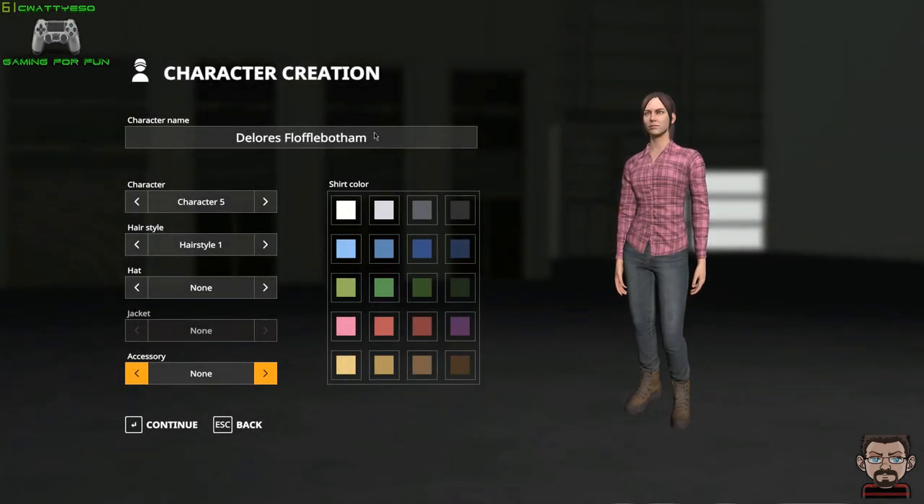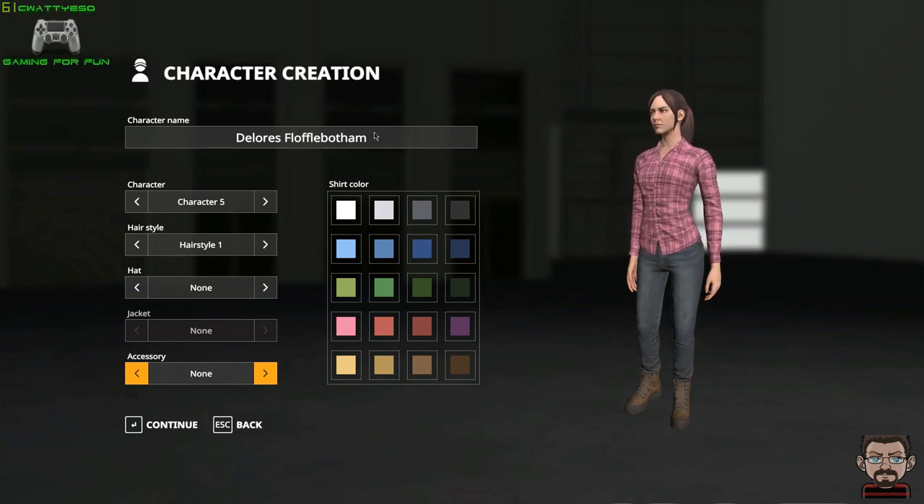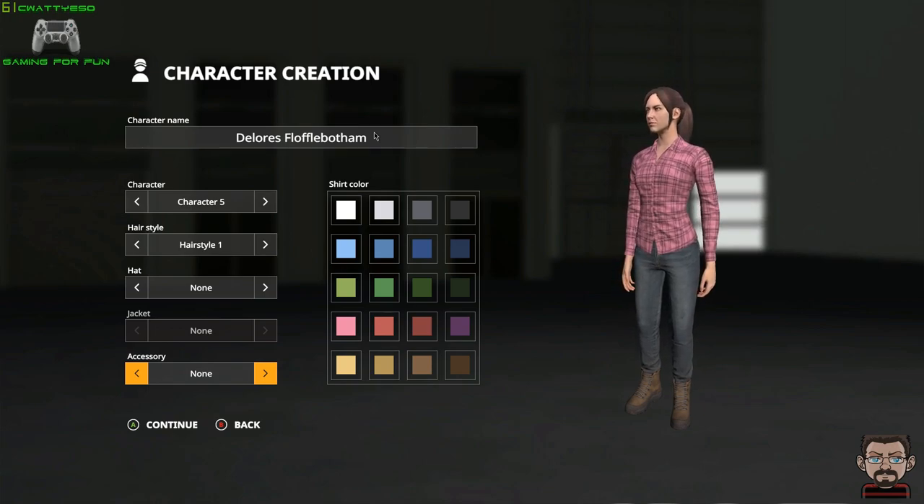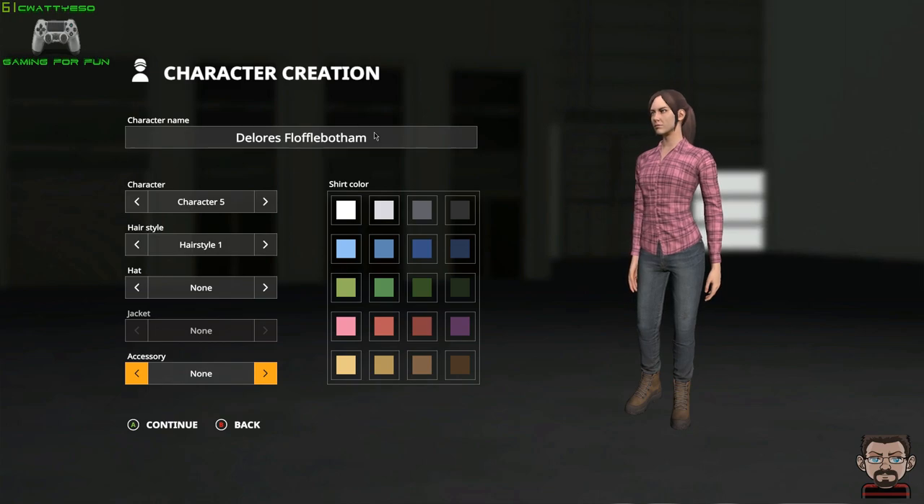Hello ladies and gentlemen, boys and girls, children of all ages, welcome back to Farming Simulator 19 where we're about to check out a new map and maybe start a new let's play. I've got my character here, Dolores Flufflebotham — not to be confused with Flufflebottom — and we're going to check out the map.